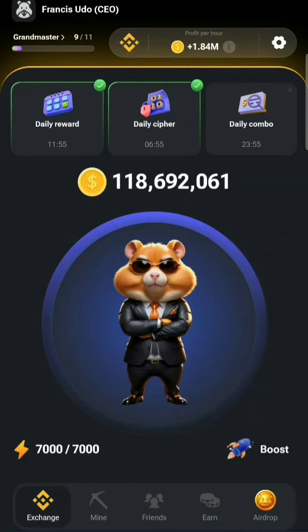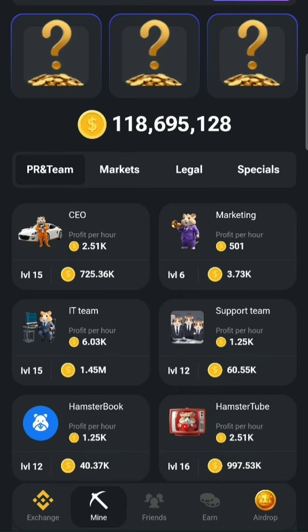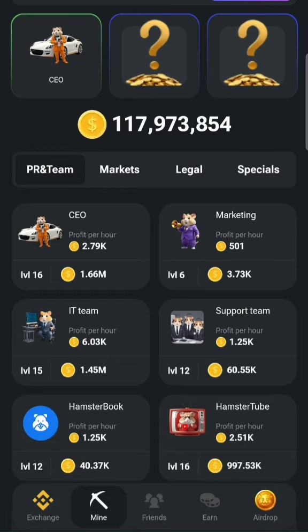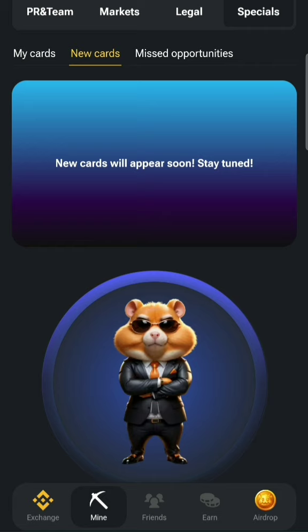Hello everyone, welcome back to today's session on claiming your Hamster 5 million coins. Subscribe to the channel if you haven't. Our first card is the CEO card, which is under PR and Team. Buy that, then our second card is under Specials.